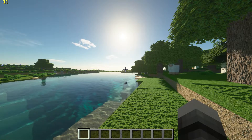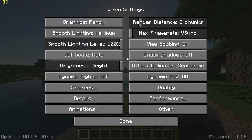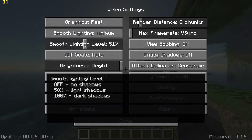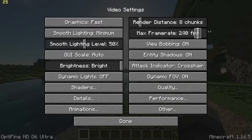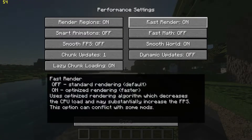Now pause the game, go to Options, Video Settings, and start by setting Graphics to Fast, Smooth Lighting to minimum with 50%, and set the FPS to Unlimited. Go to Performance Settings and turn on Render Regions, Fast Render, and Fast Math.